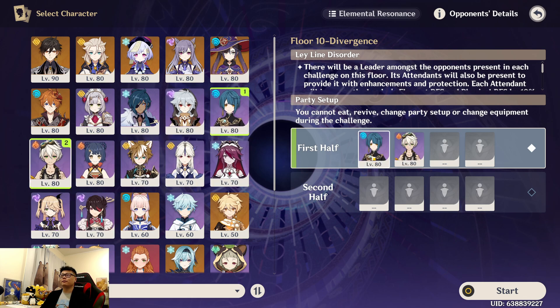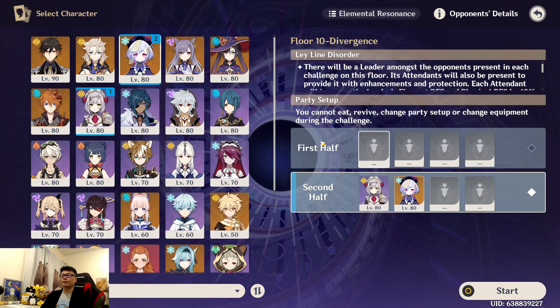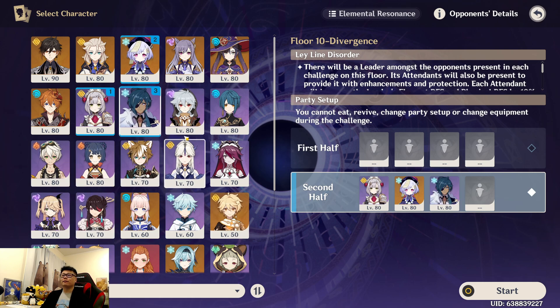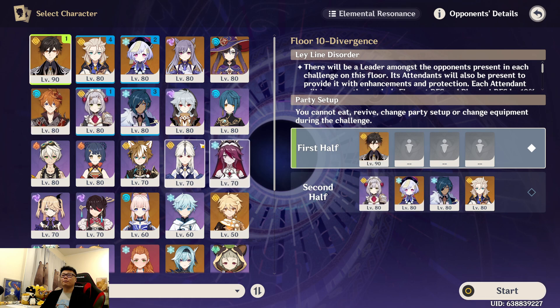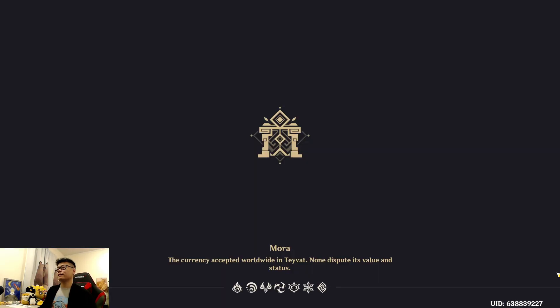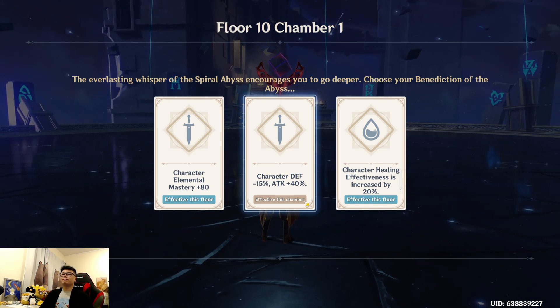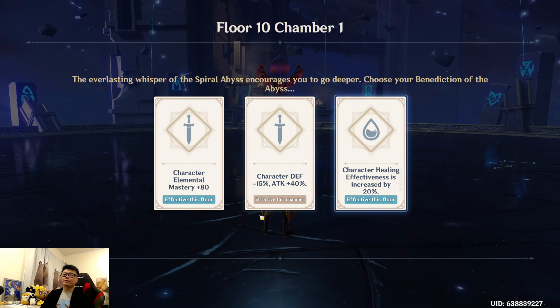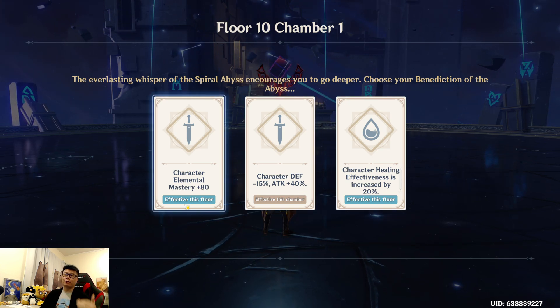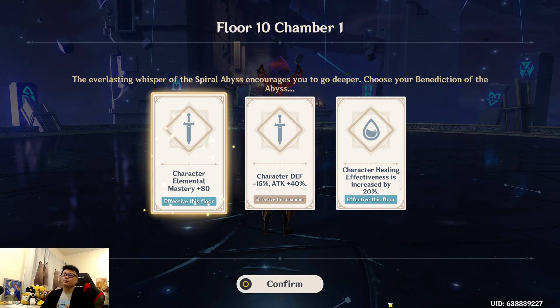Same thing for the first team. Since the second team I'm running the Geo team this time, I won't have Jean-Li on there since I need the Cryo. I could just run Kaeya, but I like having double Cryo — just to have something different and we'll see how that works out. And then I'll run Albedo on there. The buffs do matter a lot. For the buffs in the chambers, I always choose the ones that are effective on the whole floor, especially for the first two chambers — that way on the last chamber you get all these buffs. Healing I don't really feel like I ever need, so we'll just go Elemental Mastery.